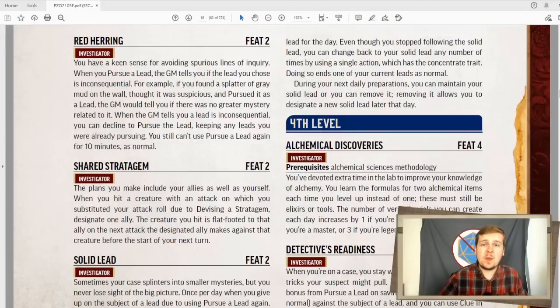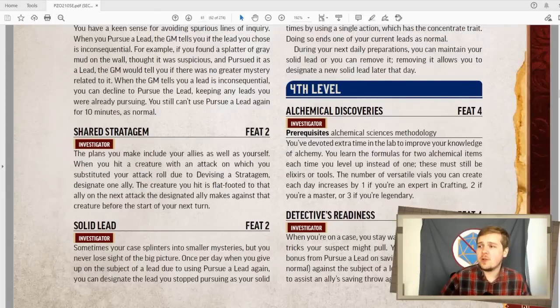Also, rather than spending the ten minutes to re-pursue your solid lead like normal, just one action. At any time you can re-pick up your solid lead — it's really good. Alchemical Discoveries is simple. If you have the Alchemical Sciences methodology, you gain an extra formula every time you level up, as well as one extra versatile vial per day if you're an expert, two if you're master in crafting, and three if you're legendary. The Alchemical methodology gets as many vials as their intelligence modifier. So unlike an Alchemist who gets more as they level up, theirs pretty much only increases if their intelligence increases, or if you take the Alchemical Discovery's feat.